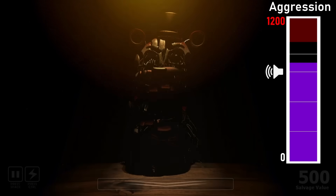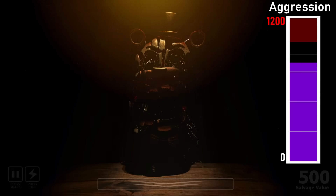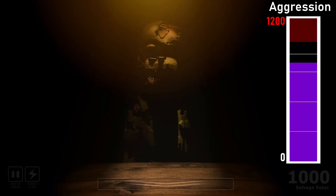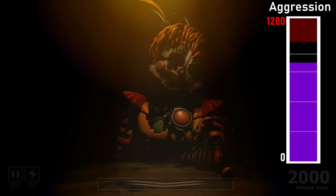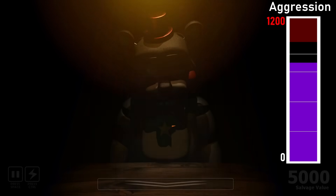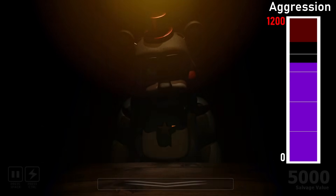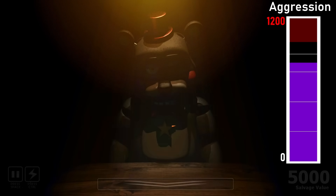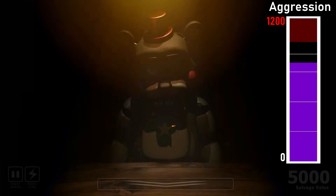There is also a very subtle audio cue with unique sounds for each animatronic: Molten Freddy has some popping and clicks, Scrap Trap has a droning heartbeat, Scrap Baby has metallic rattling, and Lefty has some wind-up whirring. These sounds are incredibly quiet — only at volume 3 after 750 aggression, and volume 5 after 900. The best way to utilize this is to either pause the prompt if you suspect something, or listen for sounds after a prompt ends but before bringing up the page.